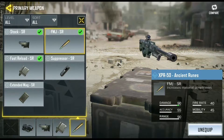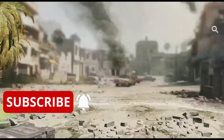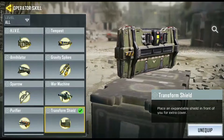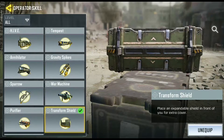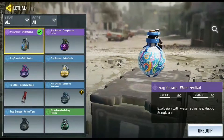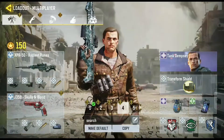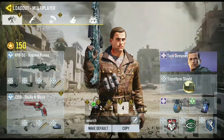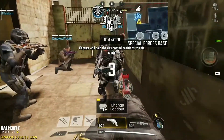For the attachment I'll go with the FMT — there would be no point putting a suppressor when you're literally in someone's face. I'm going to use the transform shield, though I don't think I'll be using it much. I'm not going to use my operator skill either. I'll just go with the frag grenade for stock purposes. Anyway, without any further ado let's hop right into this video.